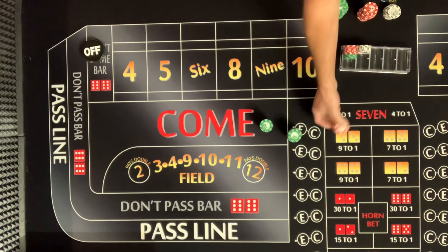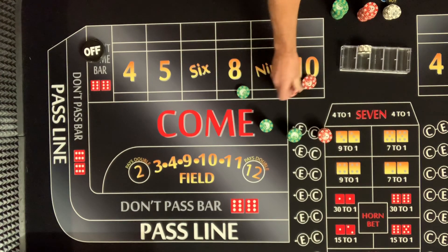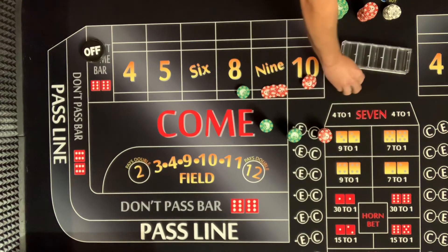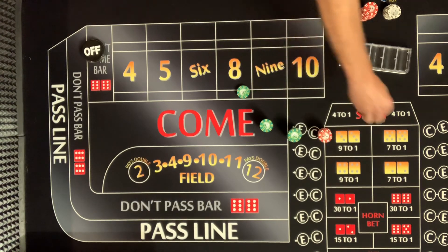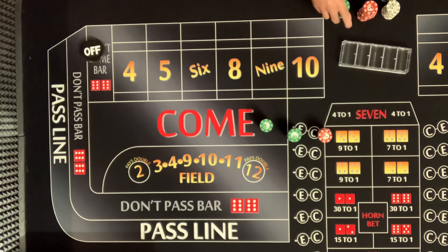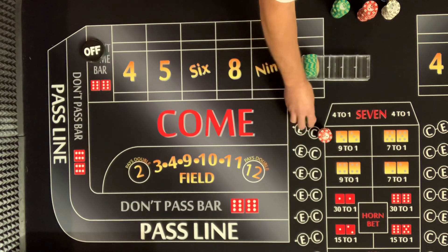There's a thousand... eleven hundred... there's twelve hundred... twelve forty-five... twelve forty-six. What was our start? $600. We doubled up! We doubled up in two shooters. To be objective: two rolls like that from the light side, you should be making good money too. But that was a lot of fun doing it that way.